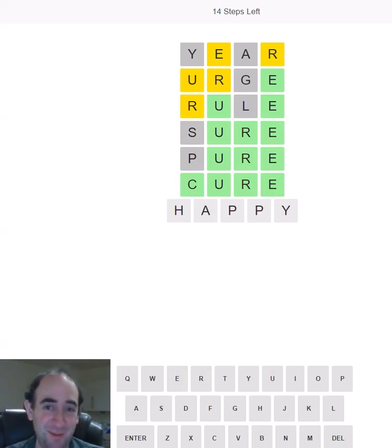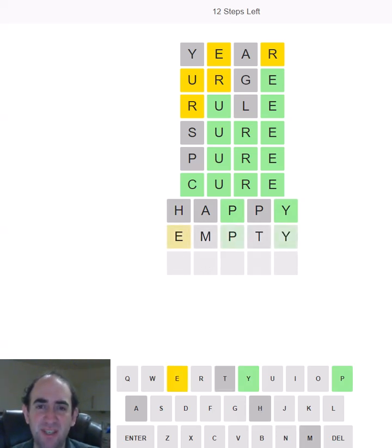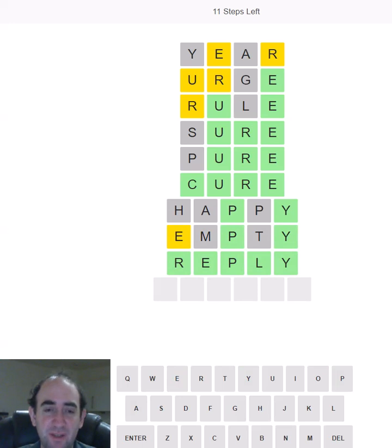I'm obviously going to try HAPPY as my five-letter guess. We've got two letters in the right place. What's going to go between the A-P and a Y? Is it going to be EMPTY? No. I thought that had a good chance of being correct — that's a shame. How about REPLY? There we go, got it in three, which is a lot better than the first attempt. Six guesses for the four-letter word, only three for that one.